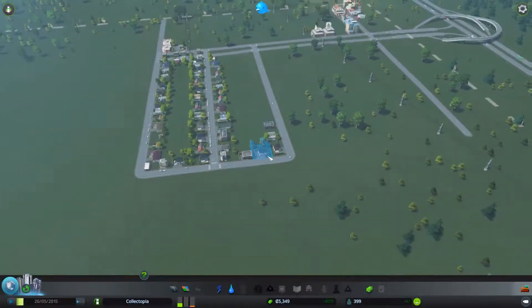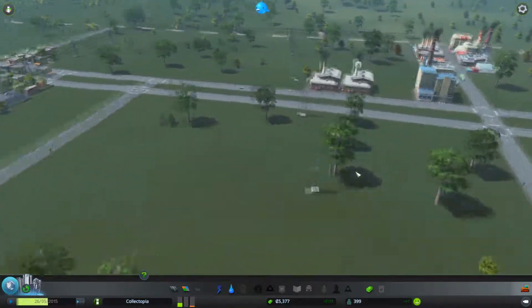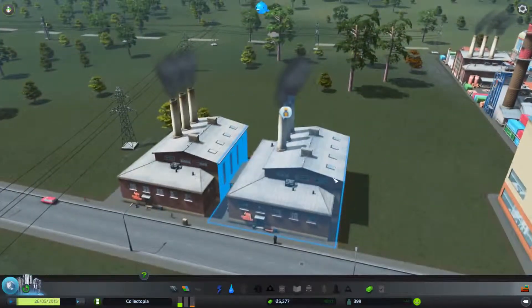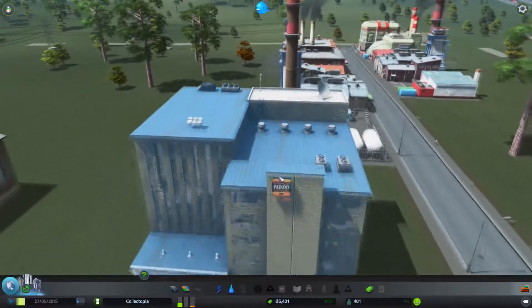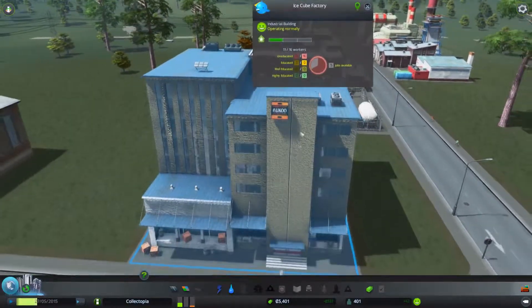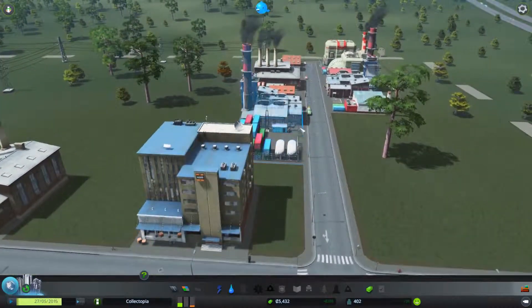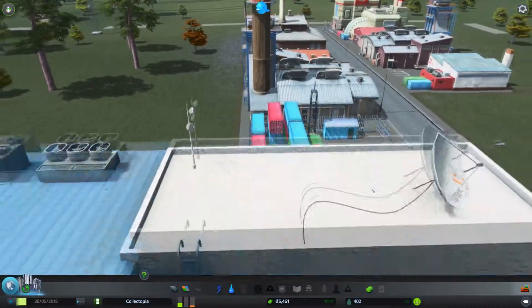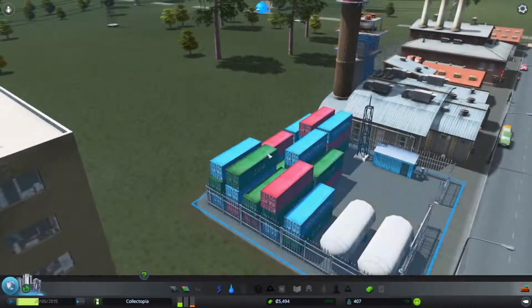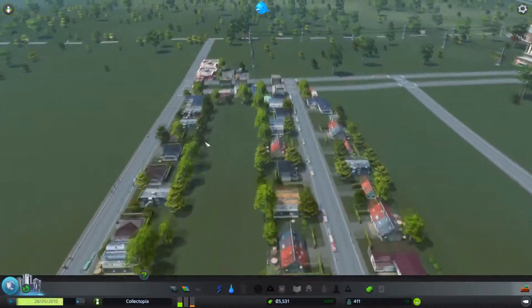Hello there guys, girls, gamers — it's me, Genuine Parts, and we are back to Cities: Skylines. How cool — an ice cube factory! Well it certainly looks like a cube, although it's ice cubes with a satellite dish planet. Okay, so we are growing Collectopia.